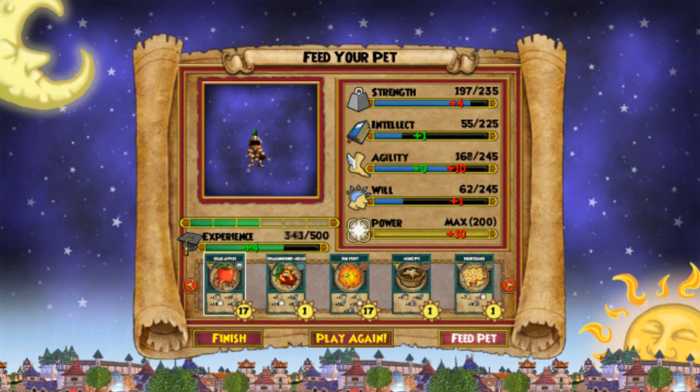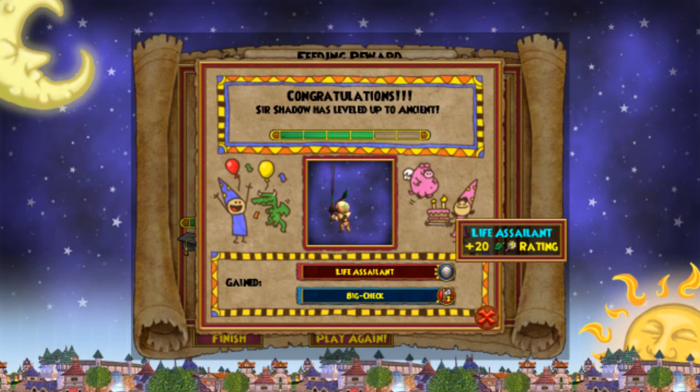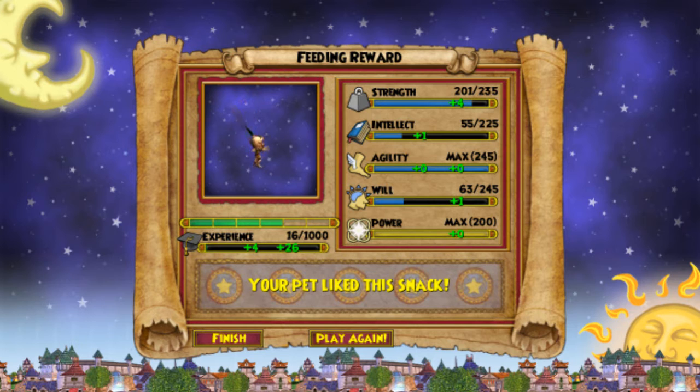Crab Apples this time. What's his life assailant? He got life critical, so this would be a life player's pet. I was kind of hoping for some more resist, and I don't have a life character at the moment, but that's all right. We've still got a couple more talents. Maybe he'll get a couple more resists. I'd love to get a sword resist on this pet.